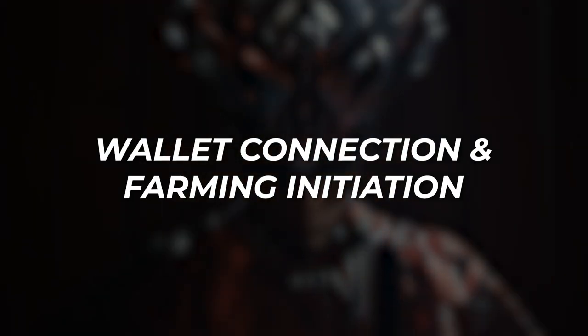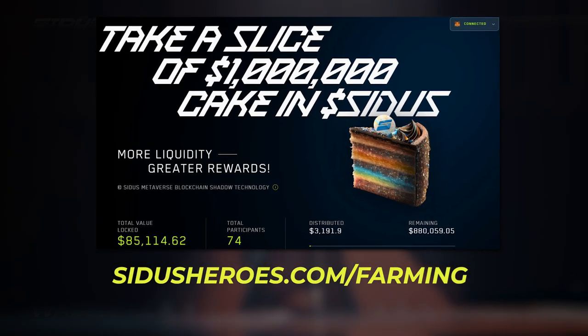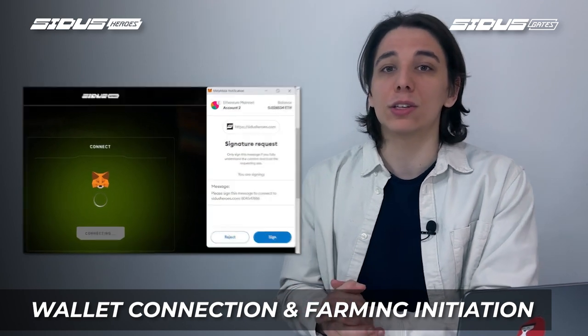You can learn more about this innovative feature on the official blog — I'll leave the link in the description below. If you are new to farming, don't worry, we've got you covered with our easy-to-follow guide. Ready to start farming Cytos? Just head over to cytosheroes.com/farming to begin. The first step is to connect your MetaMask wallet to the page, which you can download as a mobile application or browser extension on MetaMask.io.